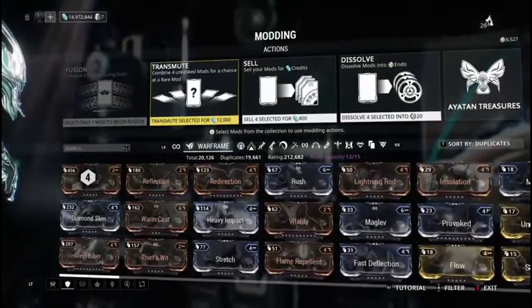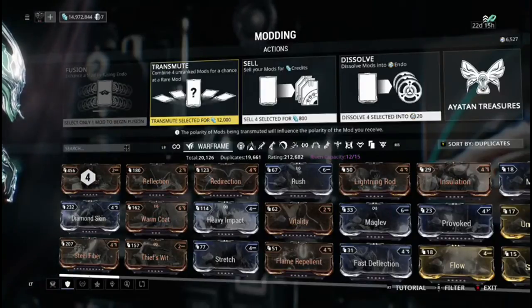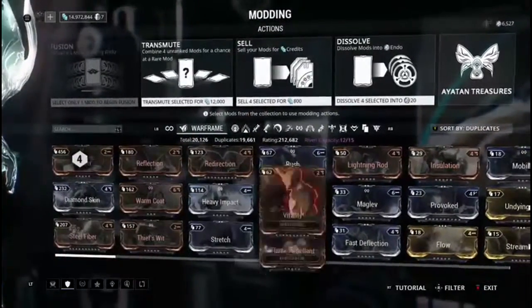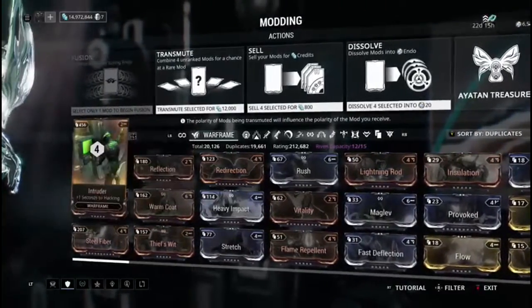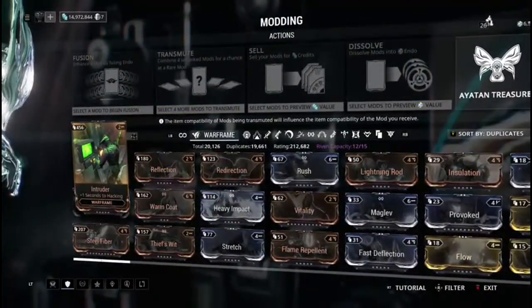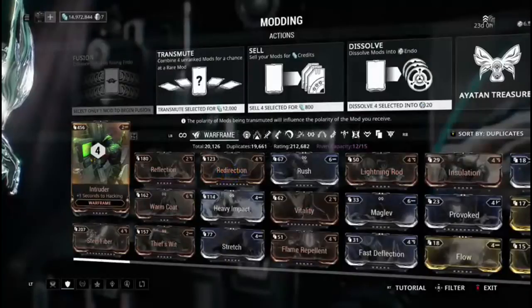Also, there's a really cool function where if you select four mods you'll have a transmute option. This essentially allows you to spend some credits — it'll cost 12,000 credits — and you take four mods you've selected and basically fuse them together, with the outcome of getting a random new mod. The downside is the rarity of mods you use does affect the rarity of the mod you'll get back. I almost never recommend transmuting bronze or copper mods, because you're trading four pieces of crap for possibly a new piece of crap you don't have yet.